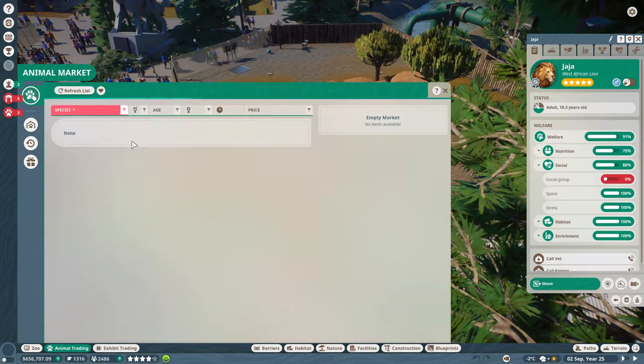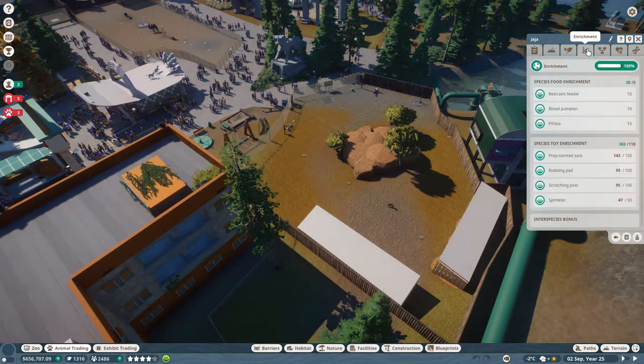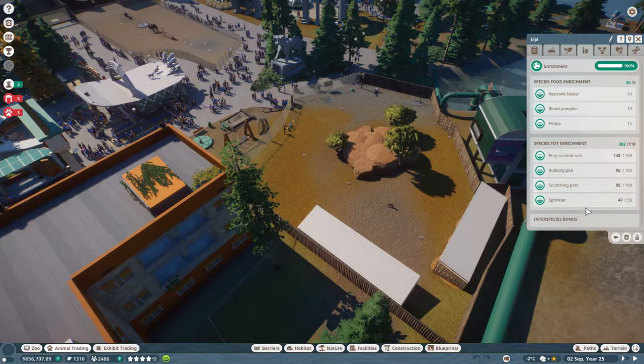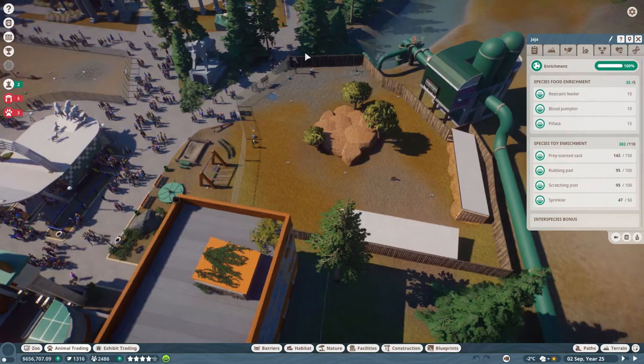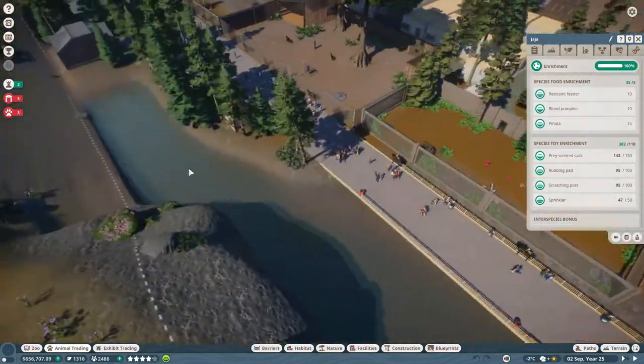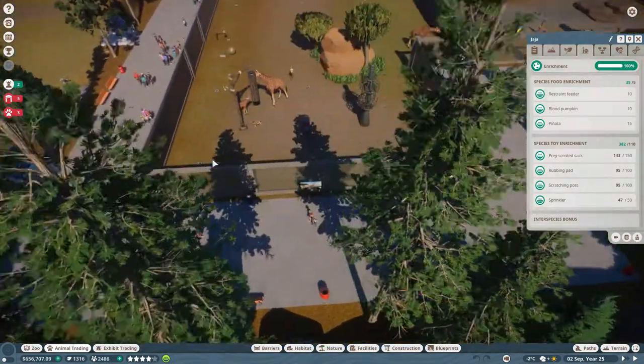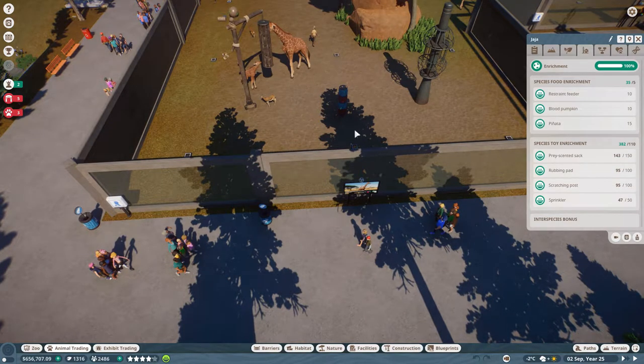If you don't have animals — which you can buy, as I'm looking at the cheetahs — you're going to have a problem with that. The second thing is the toys overall. Animals can get bored of toys, so just before the reporter came I had to pause the game and replace all the toys from all of the animals. Which is tough sometimes because the giraffe, for example, apparently only has one or two enrichment items.